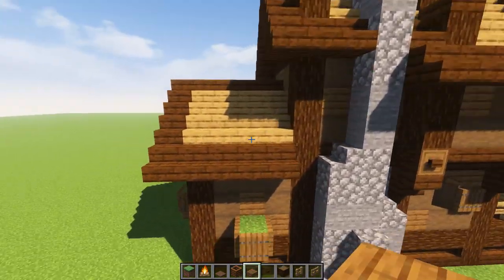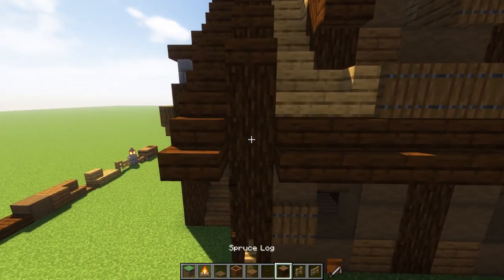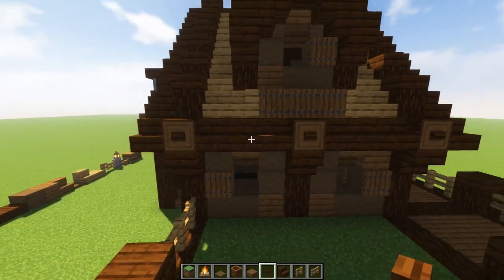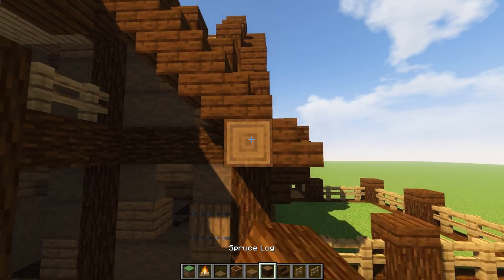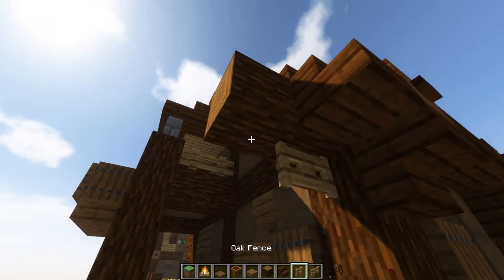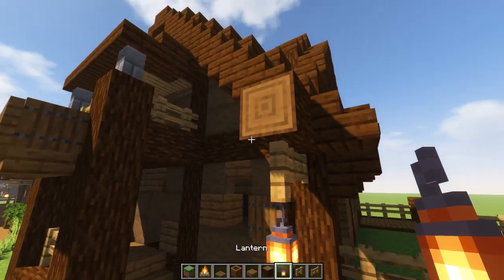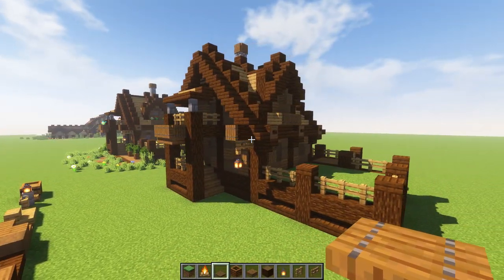Another little bit of detail — come with me all the way to this side. Add a little pop-out log, pop-out and a pop-out, put some upside-down stairs underneath. It just adds a little bit more detail, you don't need to do that part but I think it looks cool. Then we got a little pop-out here — go with a log out one and two. Put a fence gate here, a fence here, and drop down a lantern right underneath that. It gives us a nice little light fixture as you come on in.